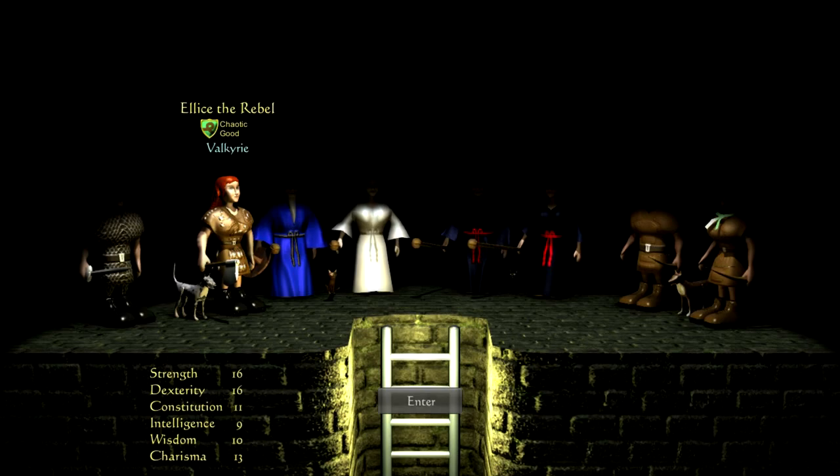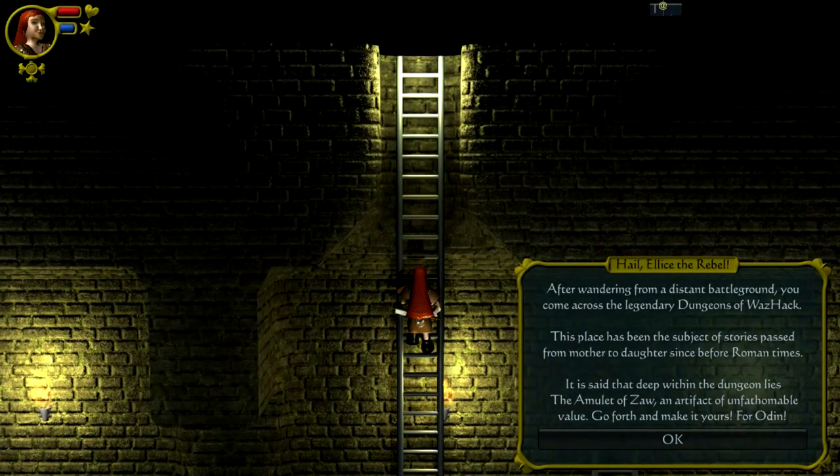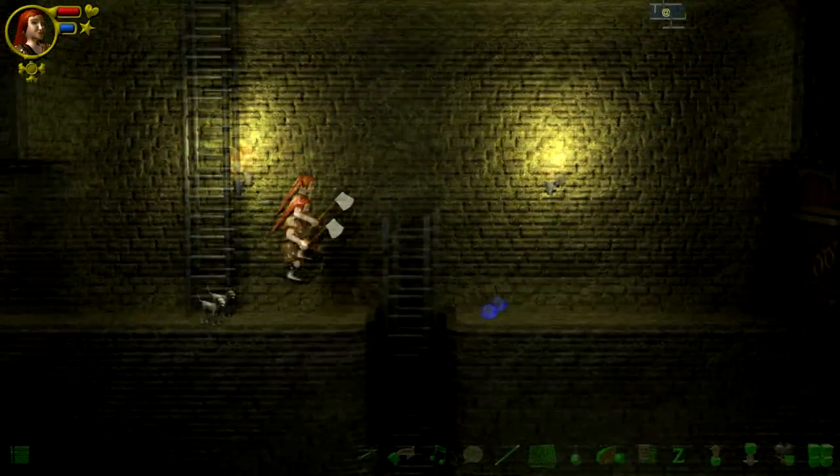Alright, so we're Elise the Rebel. We have our usual dog that actually looks a little bit like a velociraptor, with excessively long front arms. I just said front arms, like there's any other kind — the well-known rear arm of the velociraptor. Anyway, down we go.